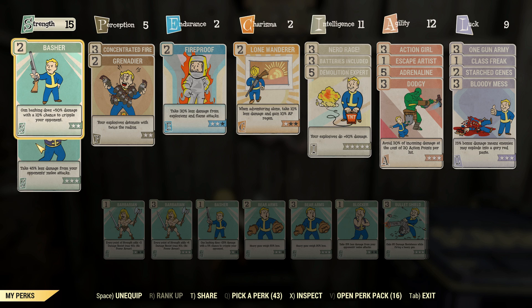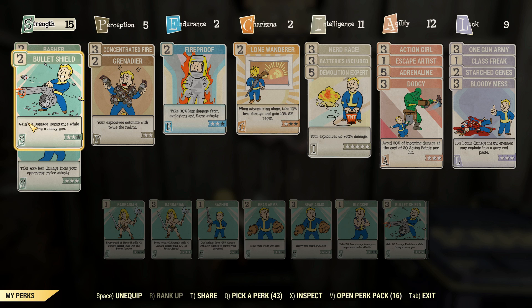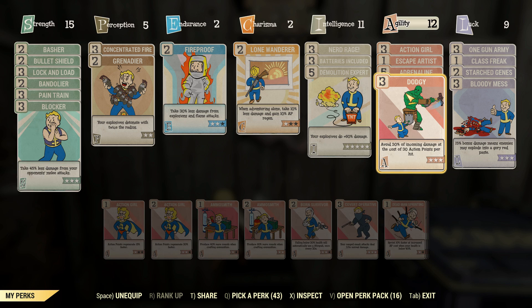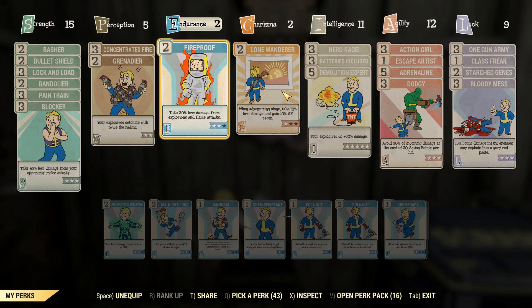We've also got Basher to potentially cripple our target, so if we get in close and personal it might be a problem. But we've got a bunch of perks that might help us out. Lock and Load to get this thing reloaded quicker. Bullet Shield to increase our resistance while we're firing. Pain Train to stagger enemies at close range. Blocker if they hit us. Action Girl synergizes with Dodgy to reduce 30% of incoming damage so long as we've got enough AP to actually defend. Adrenaline is good for damage too. Escape Artist is always there. Fire Proof might help against the explosion this thing creates.